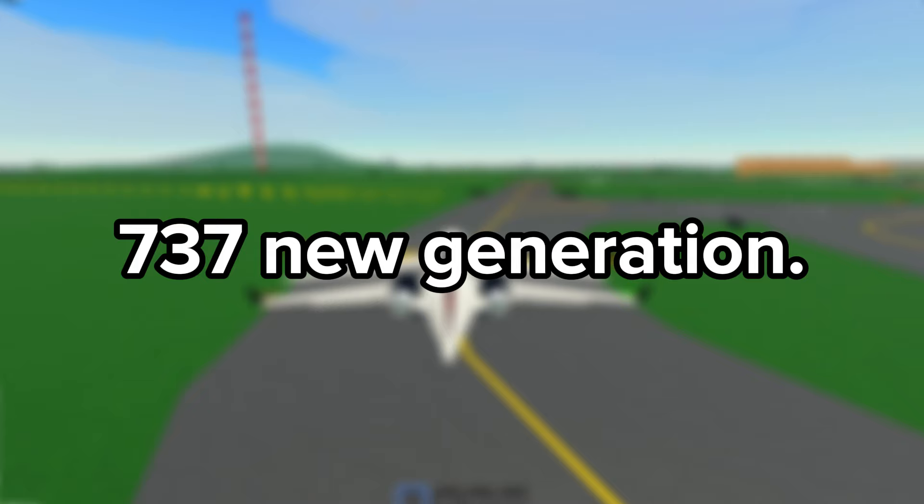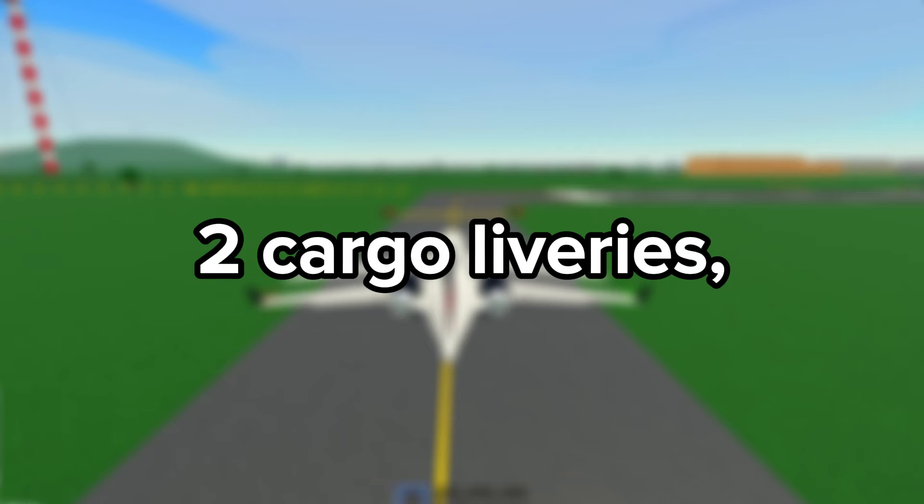It is also known as the 737 Next Generation. It comes with 32 liveries including 28 passenger liveries, 2 cargo liveries, the Poseidon P-8 livery, and the US Air Force livery.